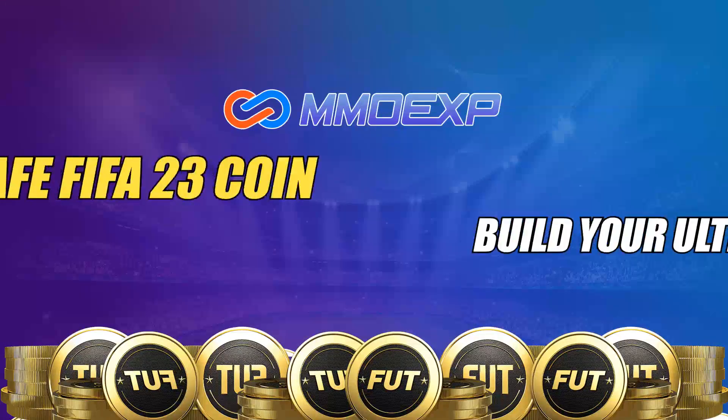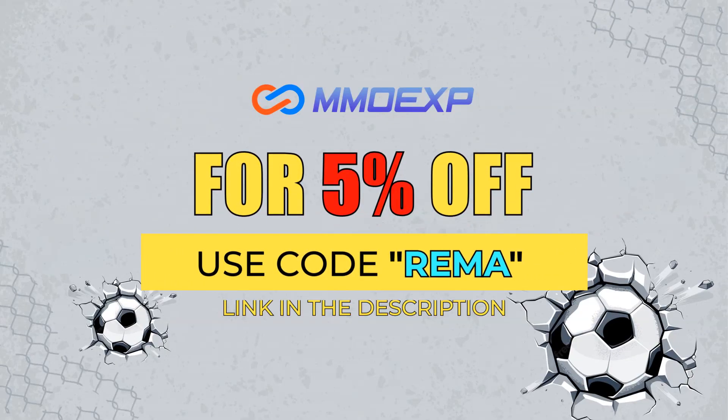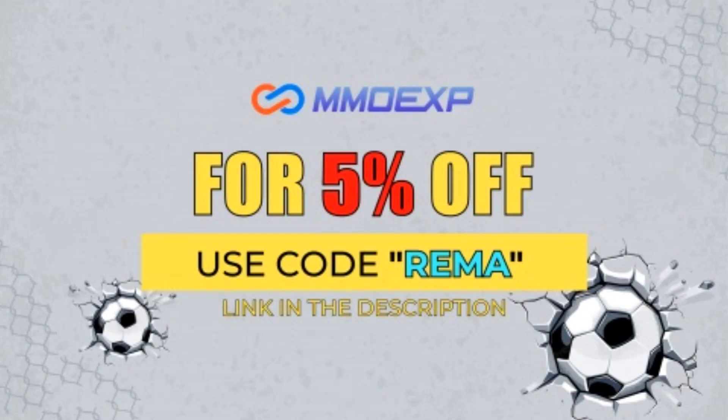If you want some FIFA 23 coins, please check out mmoxp.com — their link is down in the description. They're fast, cheap, and reliable, and if you use code RIMA, you can get yourself a 5% discount.